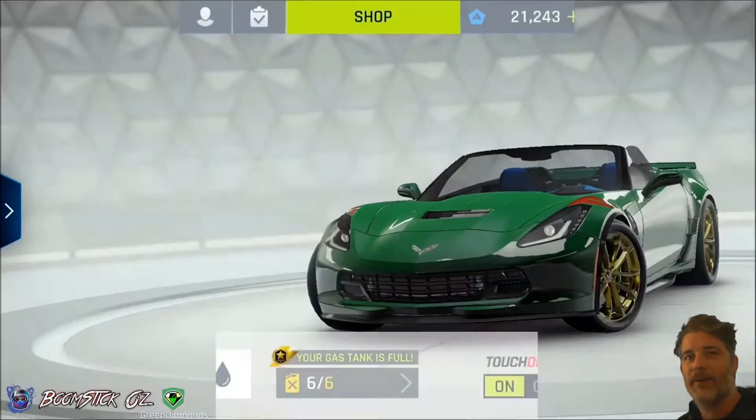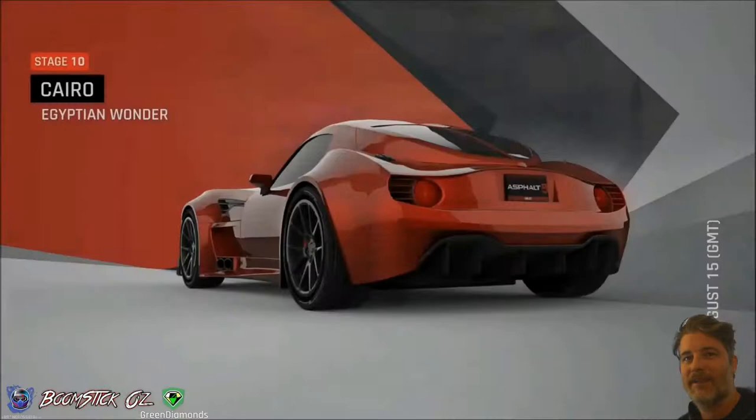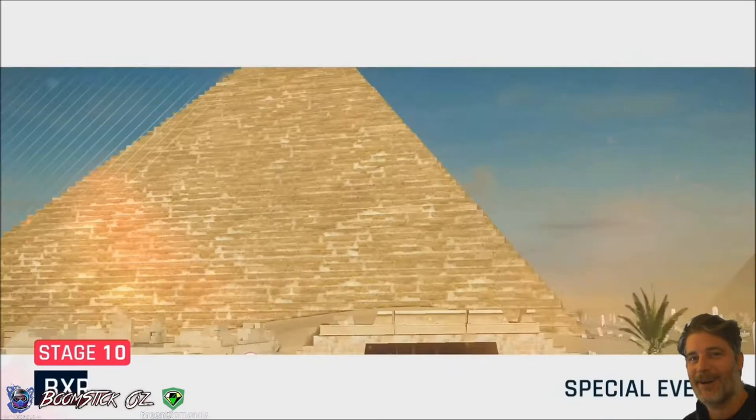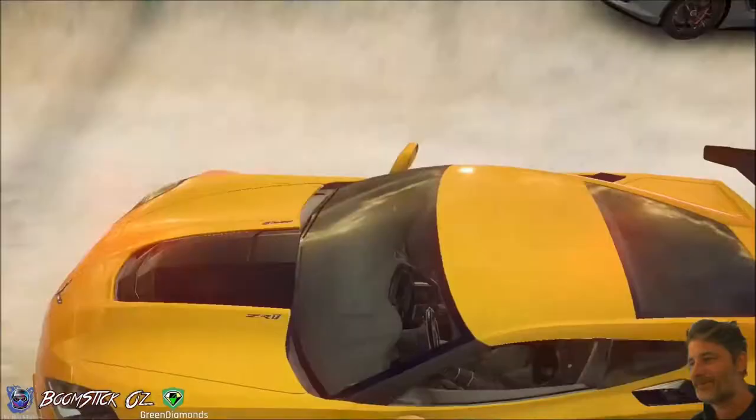My Grand Sport is gold and I'll be demoing it now. So let's go and take a look at the course. I believe it's Egyptian Wonder — and there we go. I've had a couple of runs in this course in the B-Class Elite last week, so I've got it down pat. This should be quite a bit of fun. I quite like the GS — it's high performance and the 360 should be pretty easy to do.